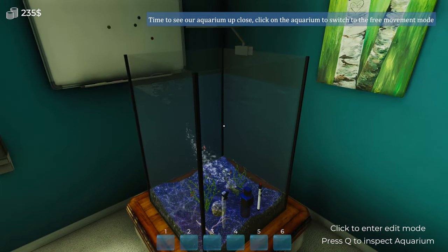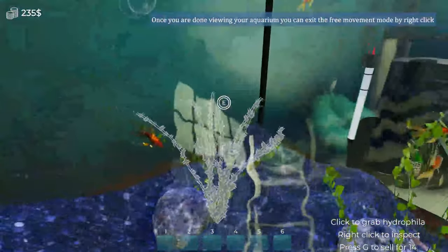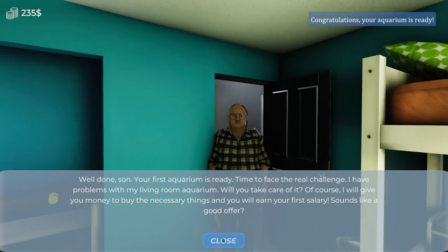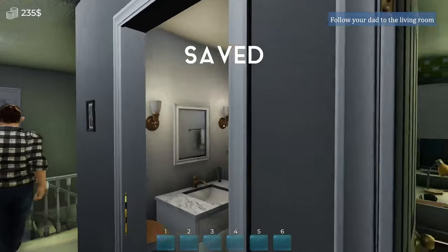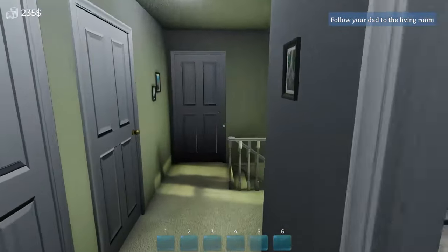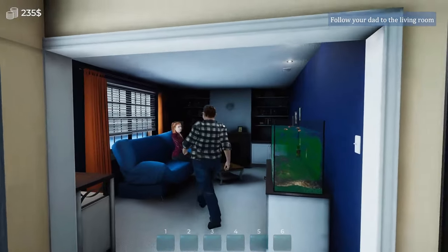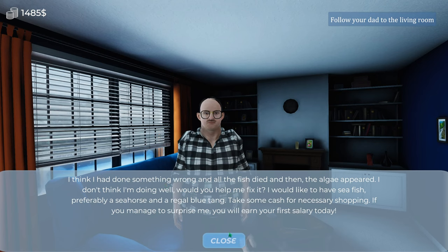Click on the aquarium to switch to free roam movement mode. Oh wow, it's a goldfish! The father NPC returns: 'Well done son, your first aquarium is ready. Time to face a real challenge - I have problems with my living room aquarium. Will you take care of it? I'll give you money to buy necessary things and you'll earn your first salary.' And that's level two. It feels like I'm speed-running this game but I just want to show it all to you as quickly as I can.